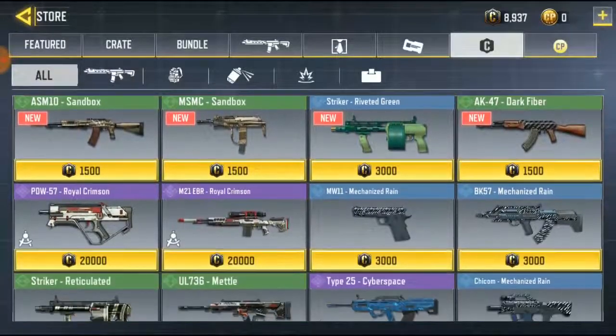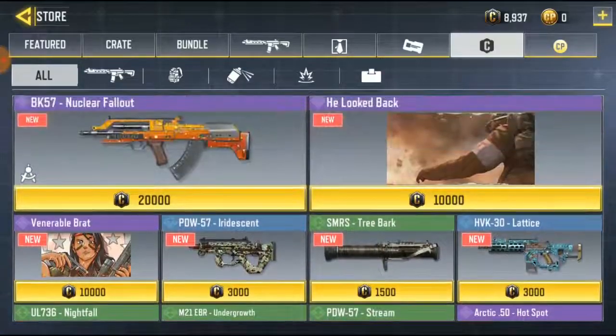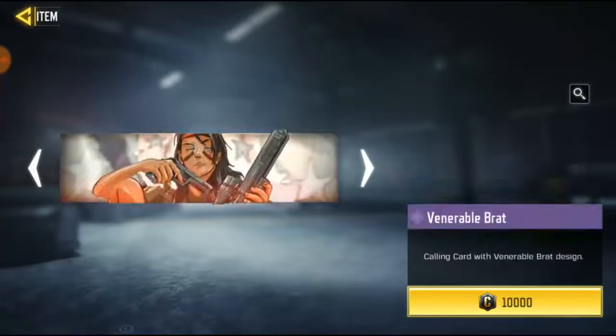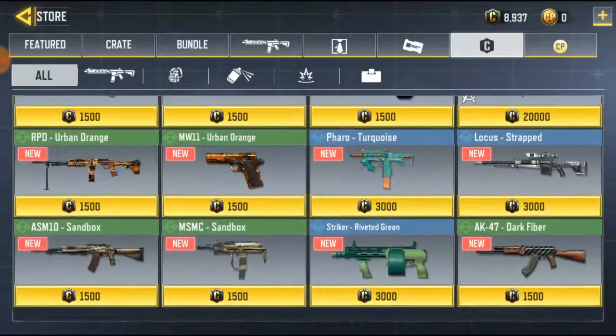If you want to get that skin, just go to your store and get it — it's totally free and doesn't cost any real money. This other one is very expensive though, so don't buy it — it's a waste of money, unless you have enough credits.